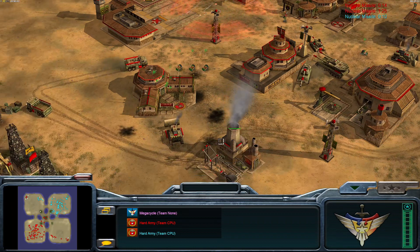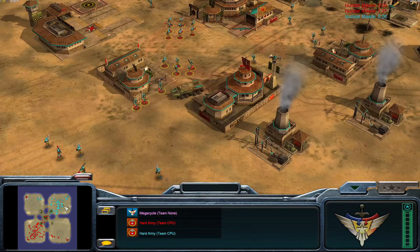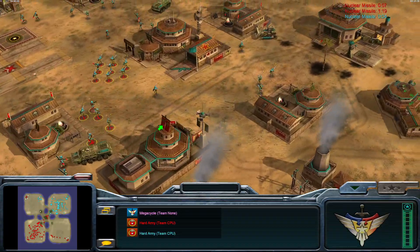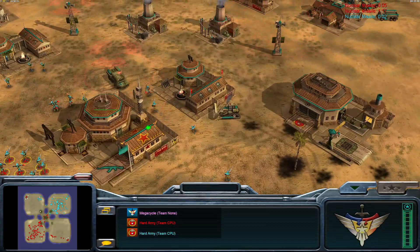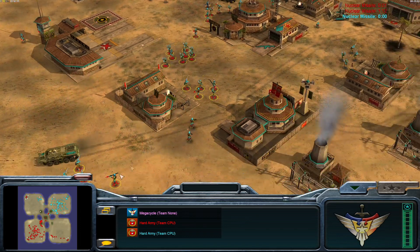More nuke cannons coming from the south. Would love to see some Gatling Tanks complement that battalion, but not seeing any. Eight seconds until the next nuke — Infantry General has lots of infantry, and a lot of stuff's going to die when they get nuked.